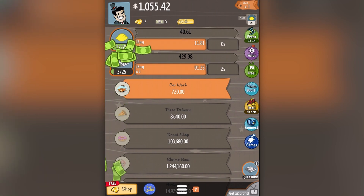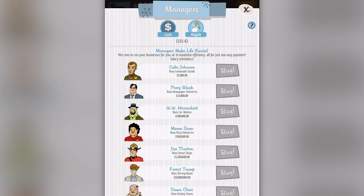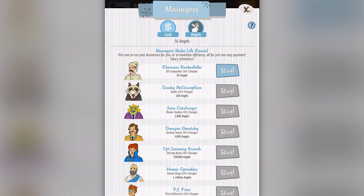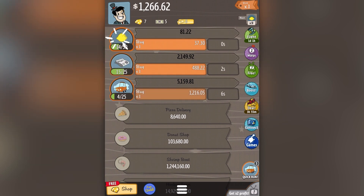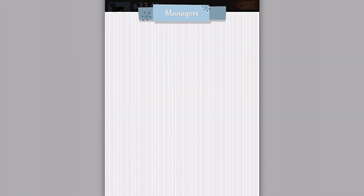Anyway, let's get back to the main Earth page. We can do a quick run which automatically starts the thing generating cash for you. I need to start buying more things and unlock the car wash again. The way they kind of keep drawing you back into the game is to not just let you max out and leave you there, but to get you to restart. I'm going to spend 18% of my angel investors on the oil companies — I'm not going to buy the oil guy yet because I don't actually have the oil company yet.